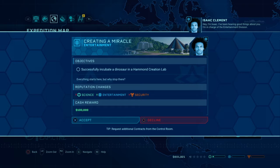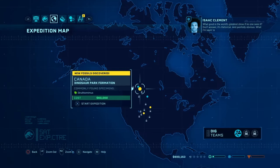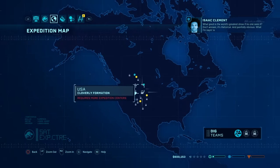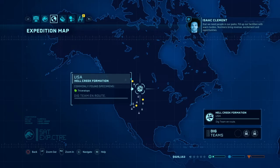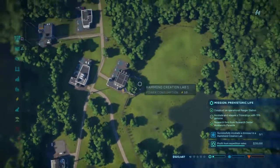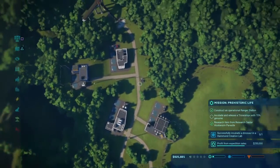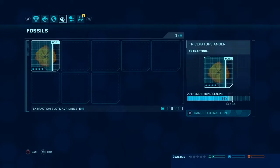Contract. What up, Isaac? I'm in charge of the entertainment division. What good is the world's greatest show? It's rhetorical. We need people in our parks. Fill up our facilities with more bodies, number of revenue. Okay, so we now have two contracts there that we haven't started yet. This is going well. Cool beans.